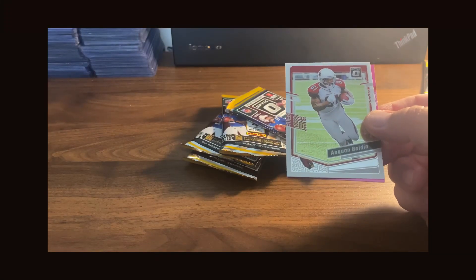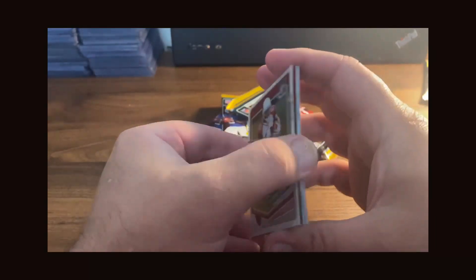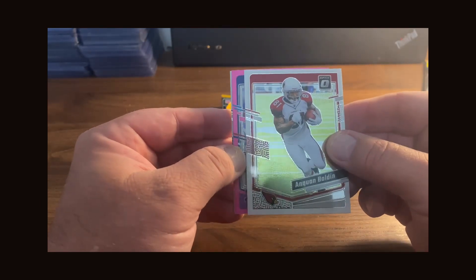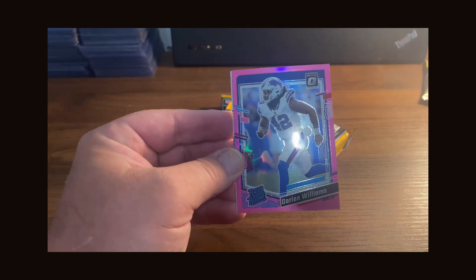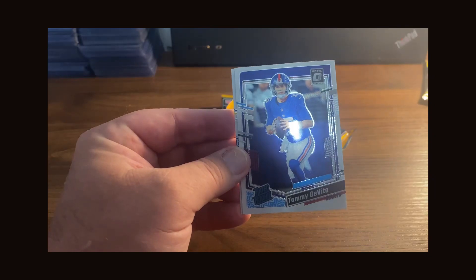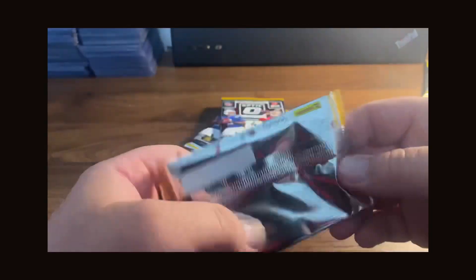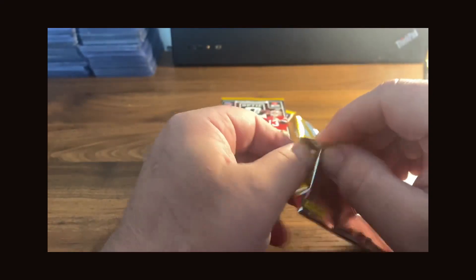Pack number two — and happy belated Mother's Day if there are any moms out there that watch my videos. Hope everybody was able to get something for their mom. Looks like we got our first pink in here — Quan Bolden throwback — and Darian Williams, Tommy DeVito rated rookie, so at least we got a quarterback in that one, and we got Cooper Kupp.